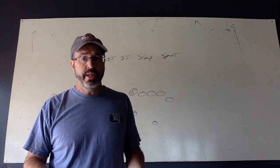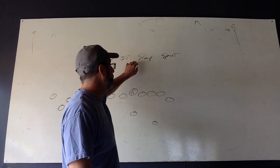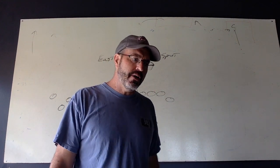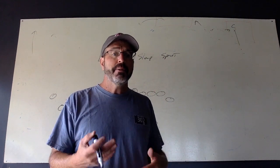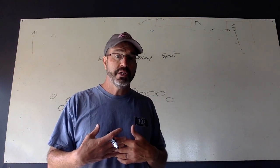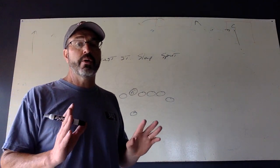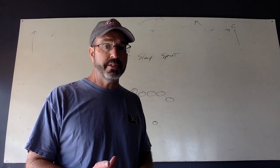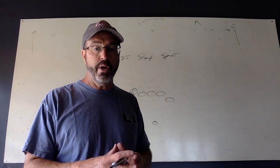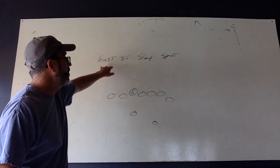Ben, the last one we'd like to throw in as part of our base offense is East Strong Slap Sprint. This really isn't part of our series base offense, but this is such a good play for us that we really want to make it one of our cores. It'll also give me a good chance to introduce you to what Smoke looks like. We're going to work just with the tight end on this, but let me show you everything so you don't feel overwhelmed by the play itself. So East Strong Slap Sprint.